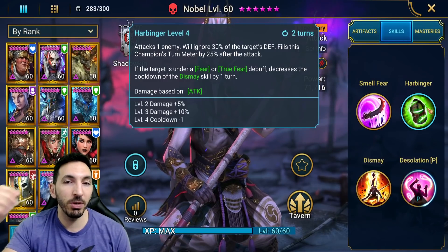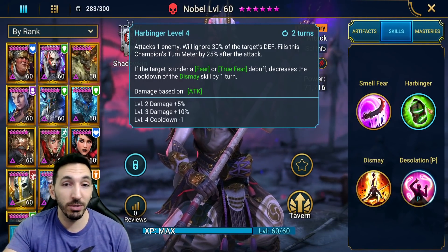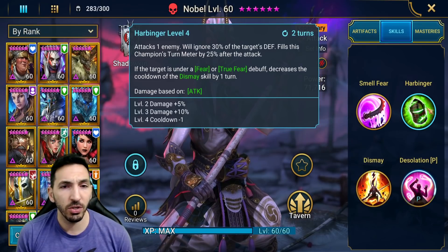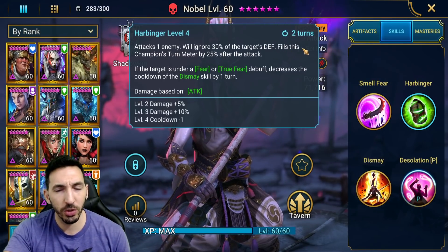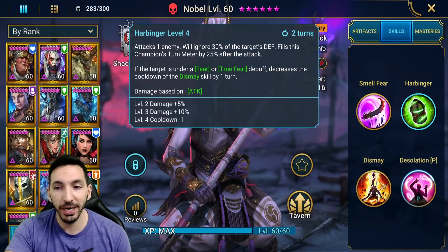Heartbringer attacks an enemy and ignores 30% of the target's defense. It fills this champion's turn meter by 25% after the attack. If the target is under Fear or True Fear, it decreases the cooldown of the Dismay skill by one turn. This is a two-turn cooldown by the way — pretty short cooldown. So maybe a relentless set would work, depending on how high this multiplier is.